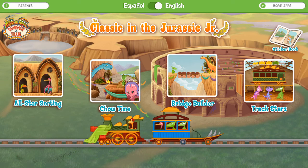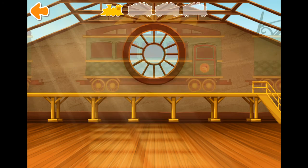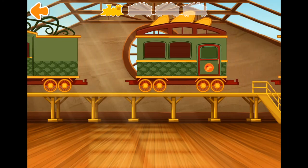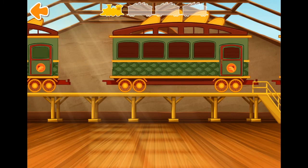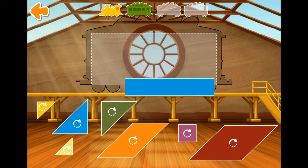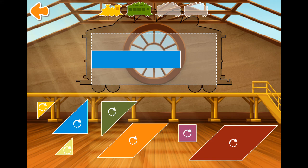Let's play Drag Stars. Choose a level. Hard. Swipe to look at the cards. Tap the card to choose it. To build your train, fill the rectangle with the puzzle pieces. Tap the shape to turn it. Looking good!